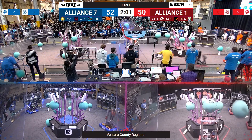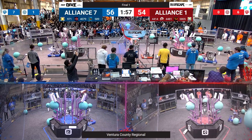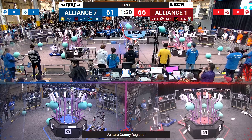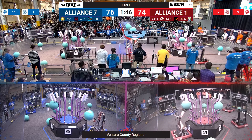Blue Alliance still ahead. 4079 and 971 both getting to work on the Blue Alliance side. 4414 and 4481 taking some algae off of their reef, putting some algae up into the net for the red alliance. Red alliance has now pulled ahead, but not if 971 and 4079 have anything to say about it, putting Coral up high and taking the lead back by 2 points.